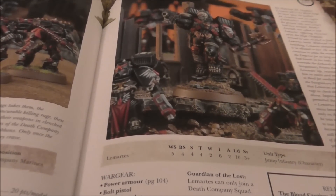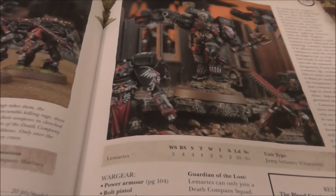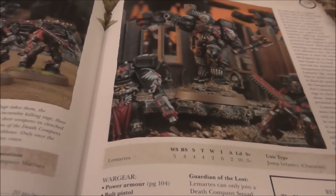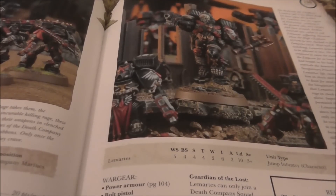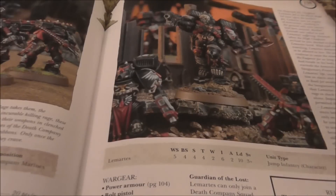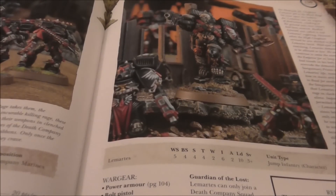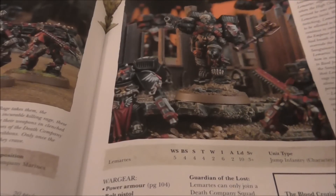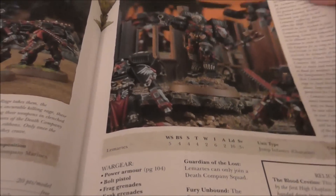The only thing I don't like is that Lemartes now takes a separate elite choice on top of the Death Company. So your Death Company takes one elite slot and he takes another — that's two elite choices for the Death Company combined. He is an independent character but can only join Death Company. Unlike Space Wolves where buying a character with his unit only costs one slot, I can't see that Blood Angels have that. So if you want Lemartes in your Death Company, you surrender an extra elite choice, and I just don't like that.